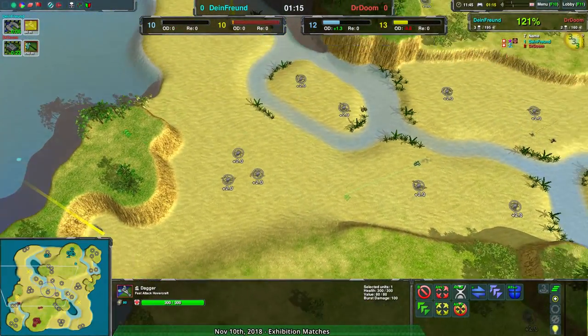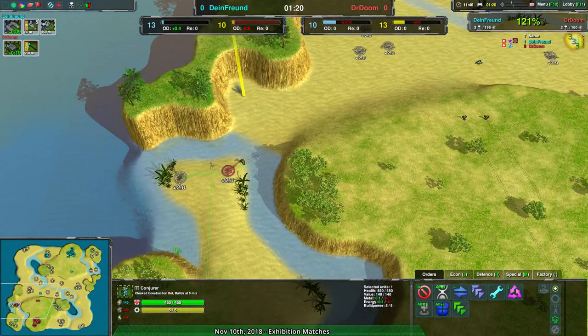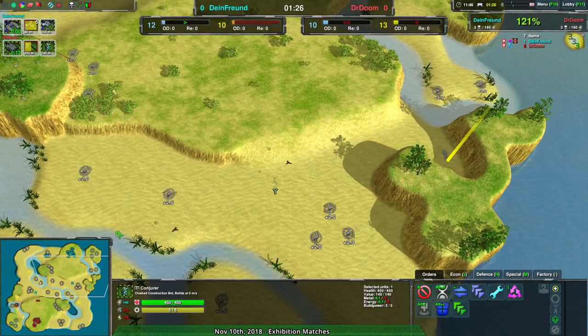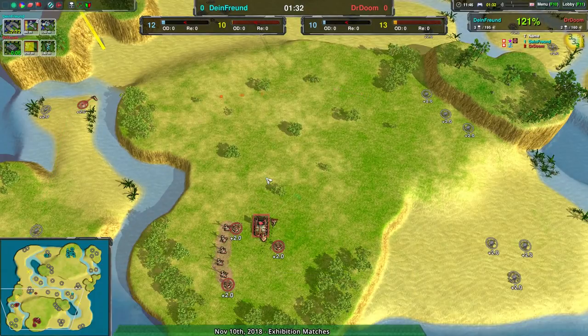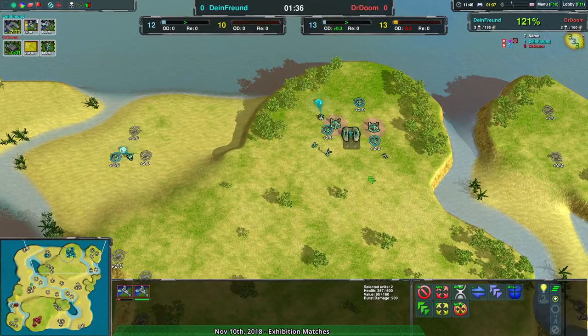Dr. Doom going for very early Scythes, while also building up a couple of metal extractors on the western side of the map. I'm not sure why this is being done this way. Dr. Doom appears to be going for a backyard scouting mission — I don't expect they're going for raiding.